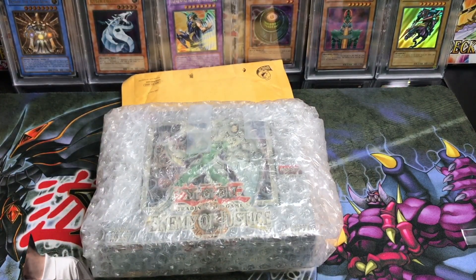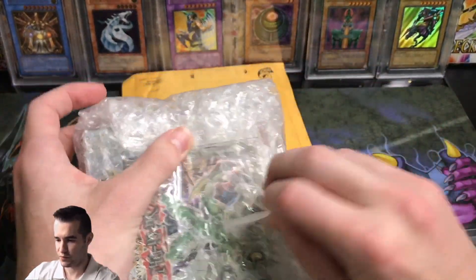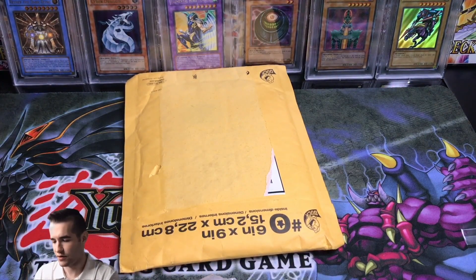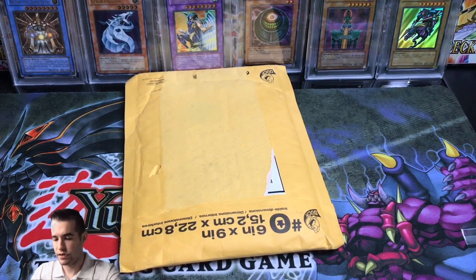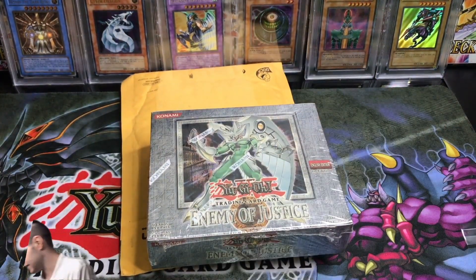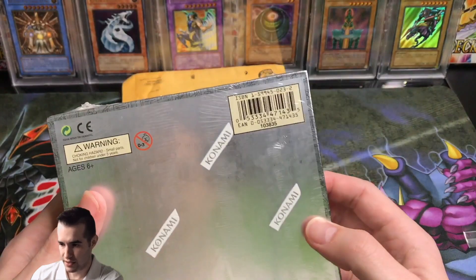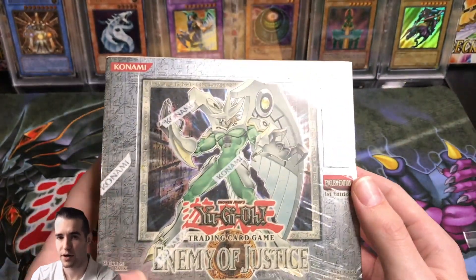Boom — Enemy of Justice! This is the box I've mentioned a couple of times. Enemy of Justice hobby box. We'll double-check that it's hobby once we get it open because we definitely want hobby over retail in this set — the retail is not so good. It does have Harpy's Pet Dragon and stuff which is kind of cool, but not that great. I'm going to pull that Shining Phoenix Enforcer because that thing is awesome. This thing feels like it's been in a warehouse or something. Overall it didn't get dented — and I believe that's the right code, 1-103-835, for the hobby box Enemy of Justice.